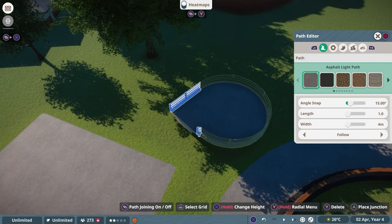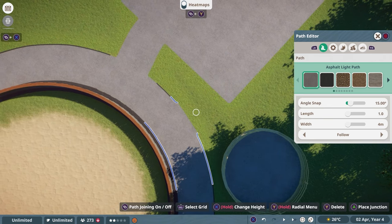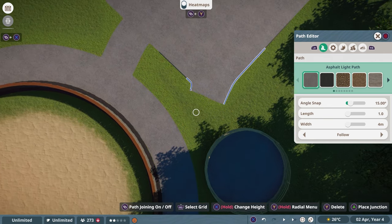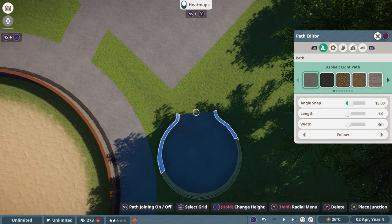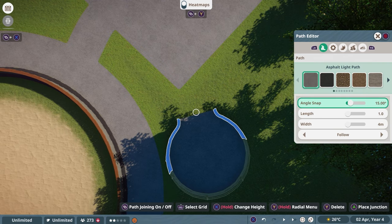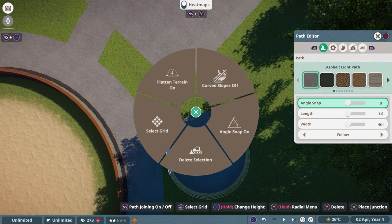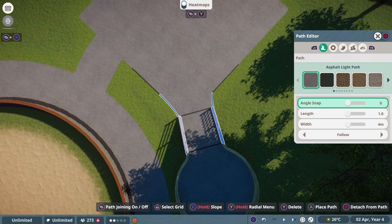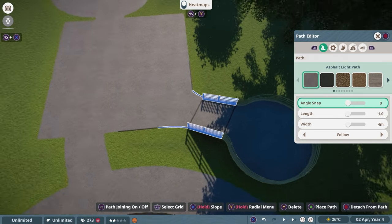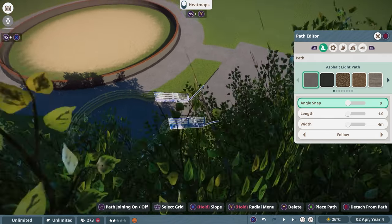Create a roundish area, keep Angle Snap activated, and go all the way around until you can re-enable path joining and connect it. Now we have a wonderful perfect area. To connect this down to the main path, there are several options. A very good trick: if Angle Snap is activated, it's harder to auto-connect, so always disable Angle Snap for those automatic connections. You can do this via the Radial Menu.